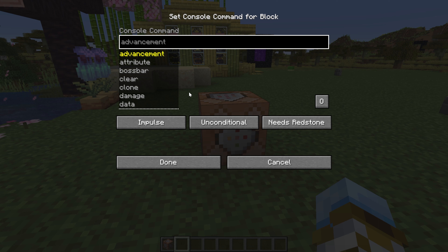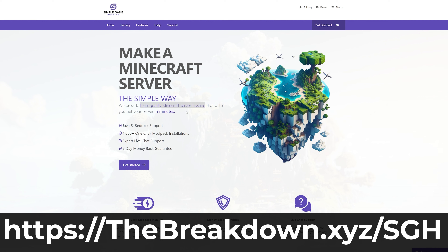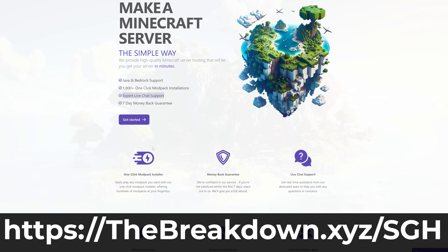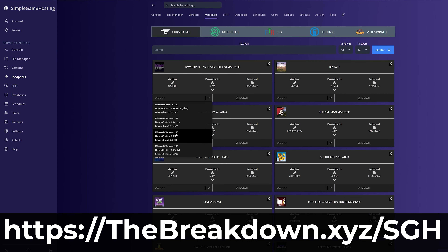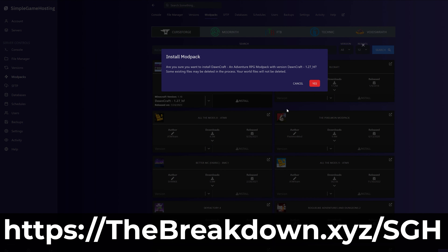But what if you can't run that command? If you're in single player, it's super easy. All you've got to do is hit escape, then click Open to LAN, make sure Allow Cheats is enabled, and then click Start LAN World. Now you'll be able to give yourself a command block using the command slash give @s Minecraft command_block one.